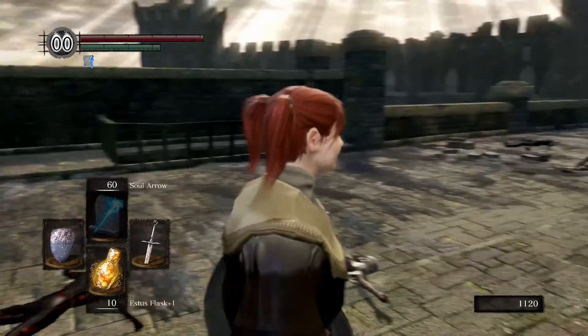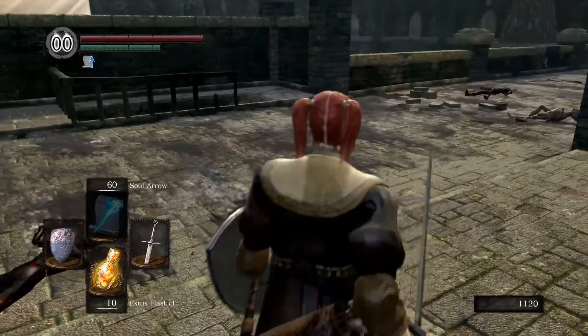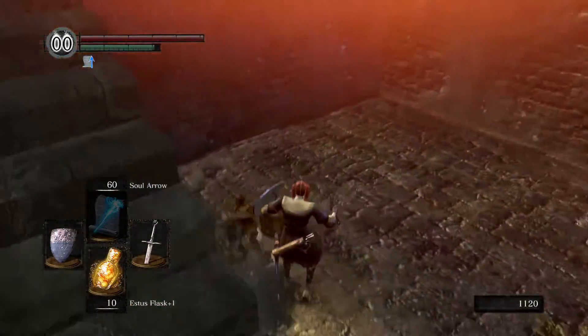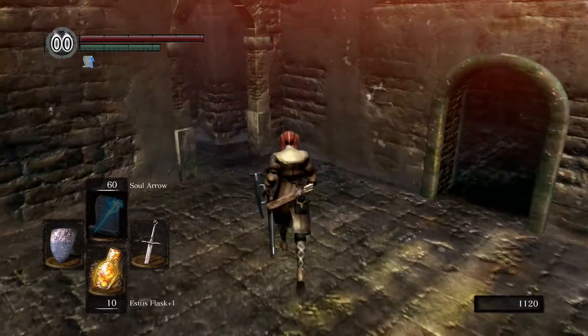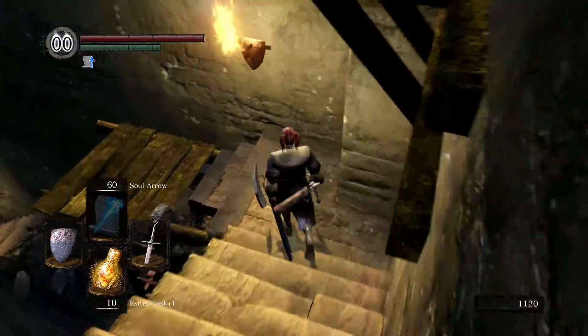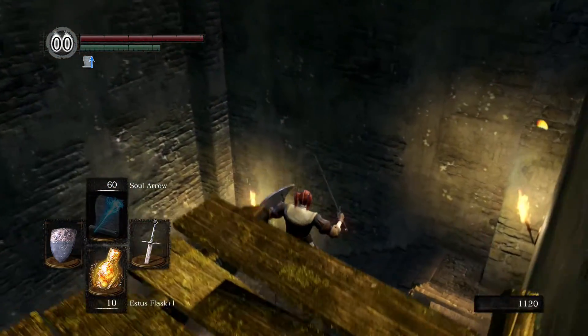Hide in this corner right here. Then you can sneak out a little bit, and he won't hit you. Then you just run on back the way you came and drop on down. As you can see, we've got 550 souls just that easily.